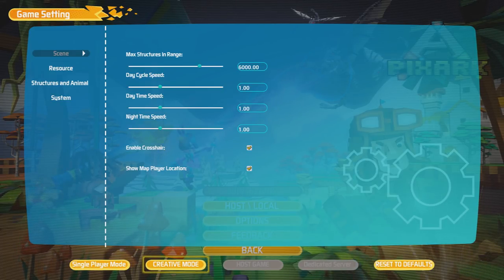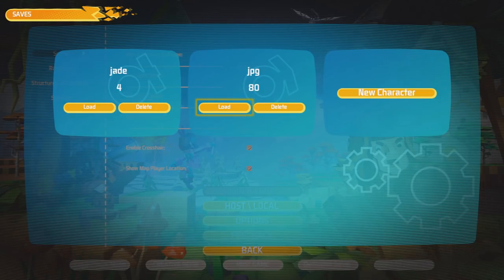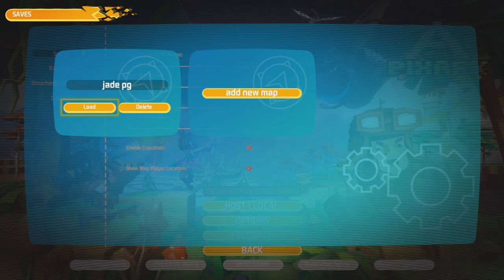You can go into creative mode and single player mode back and forth. When you load up creative mode you can choose what character you want to load up and then what map. So even if you have started a map on single player without creative mode, you can then use that map in creative mode, but you have to go back in and back out of it. That's why sometimes it's just easier to use the cheat commands because you can spawn stuff in without having to go back out and back in.